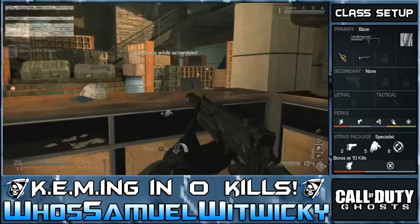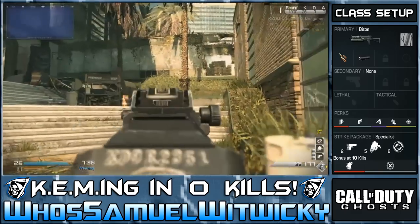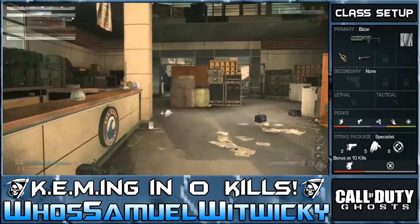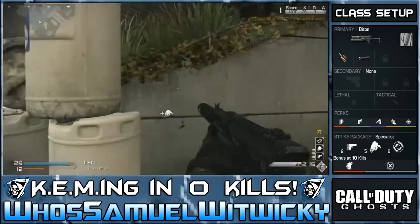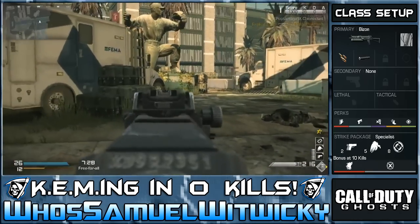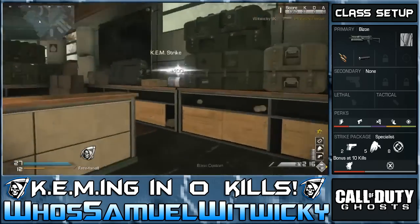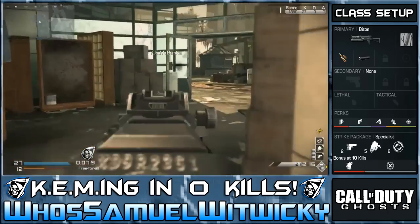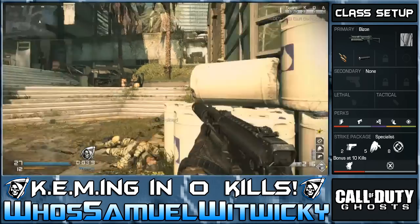Unfortunately I wasn't able to call in my chem strike right when I earned it because someone had a ground jammer — or whatever the EMP thing is called in this game — which is kind of stupid. I ended up getting another couple of kills before calling in my chem strike, and unfortunately I died with like a second left before the chem strike dropped and ended the game. So I probably should have had the flawless there.